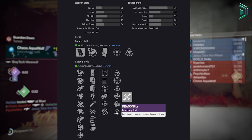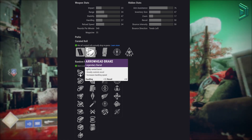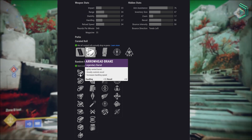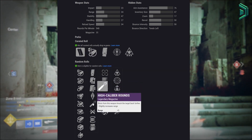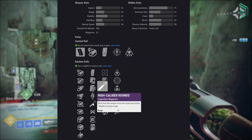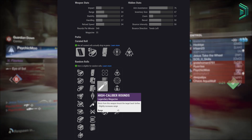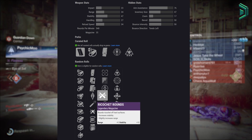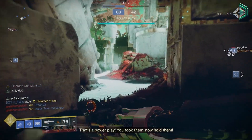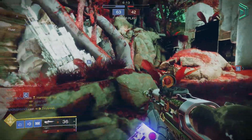Your PvP god roll would be, in my opinion, arrowhead break for that extra handling and recoil — definitely what you want, as those base stats aren't perfect. I'd also go with high cal rounds for your mag to get that slight extra range but more importantly adding that flinch to enemies, which can be really annoying in PvP. For that first trait I'd go with rangefinder, and then lastly multi kill clip to pair with that, alongside a counter balance mod — and that would be my PvP god roll.